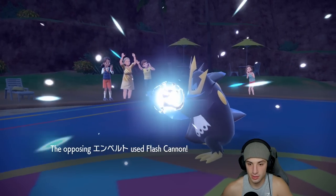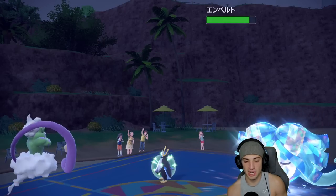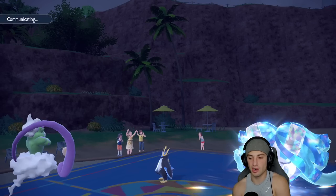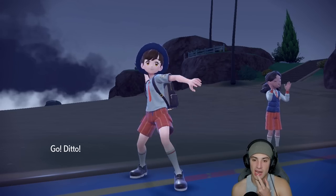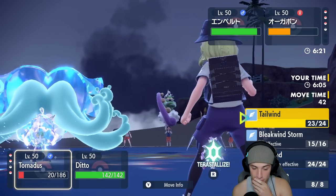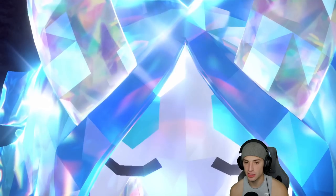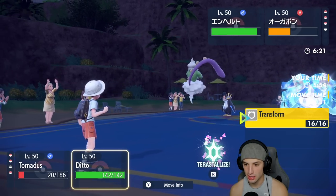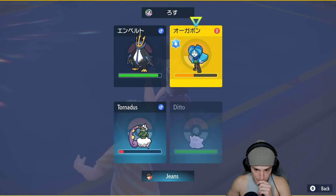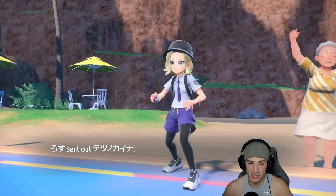I kind of want Tornadus to faint so I have more Tailwind turns, but it lives. Now's the time to bring out Ditto! I should transform into Ogre Pon. I go to send in Ditto but I realize I had to click Transform manually — and they withdraw Ogre Pon, so Ditto will transform into whatever comes out next. I'm hoping it's Flutter Mane or something.